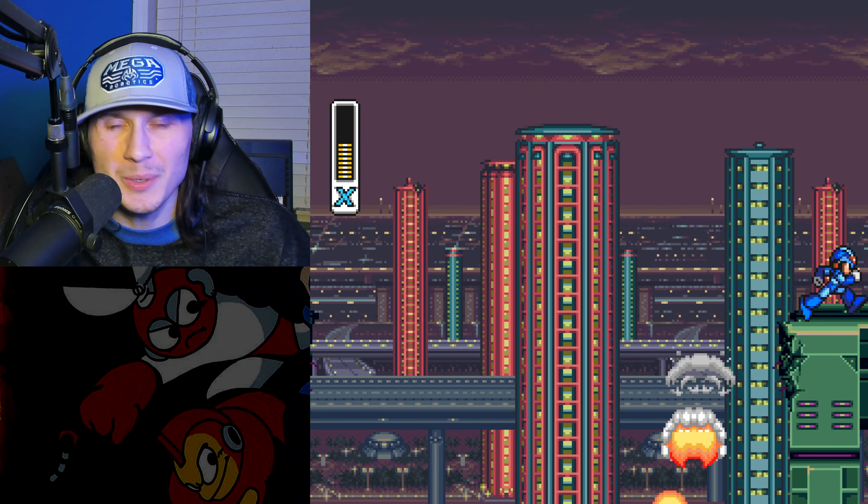Next up we have Sting Chameleon, who is weak to Boomer Kuwanger. This stage is pretty good - I'd say it's underrated. TAS is going insane with dashing; this level is just trivialized already. I assumed it's faster to go inside this section. Oh wait, did I just hear the noise for a sub tank? Anyway, let's fight Sting Chameleon. TAS is doing the exploit and doing it a whole lot cooler, hitting every frame right when the invincibility frames end. What an impressive stage and fight.